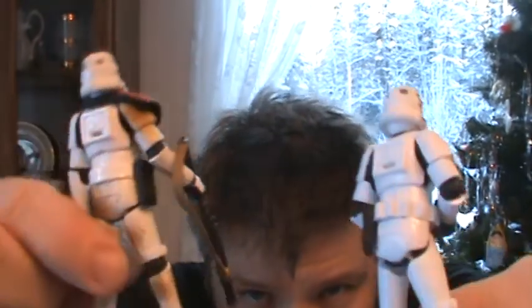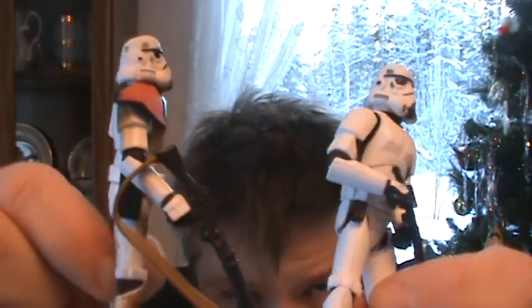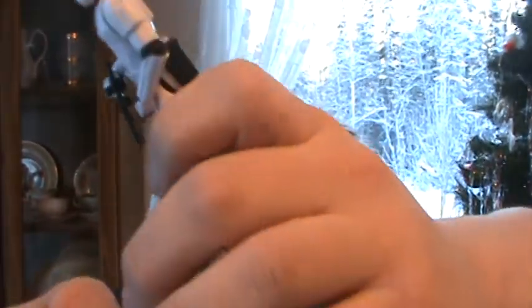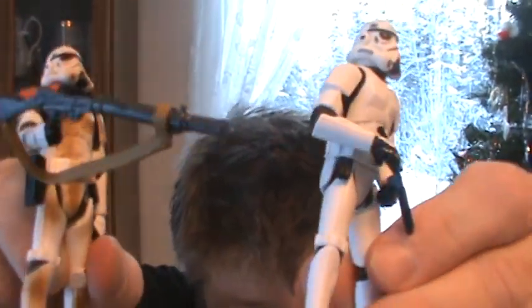You can still tell he has Sand Trooper roots though. He does have a hole for the backpack in the back, as you can see. These guys don't have the concussion grenades on the back, which is okay. Their belts are removable, but there is no holster for the E-11 — that's one minor flaw with this guy, but it's not a big deal.